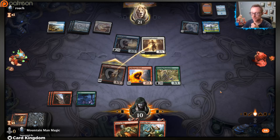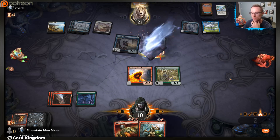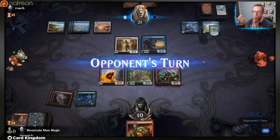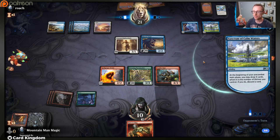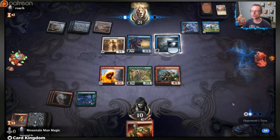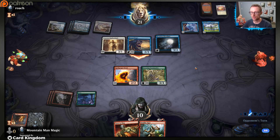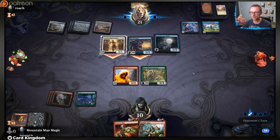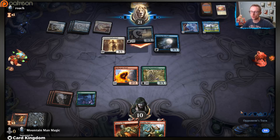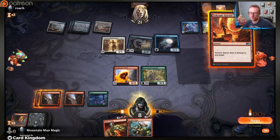We don't really have anything that can deal with this as a blocker. We can straight-up remove it with Turn to Slag, which thankfully we have in our hand - we just need to draw another red. Riddle Form - you know, it happens. My turn - that's not what we want to see. And I would love to be able to just get Spell Gorger Weird big enough to block this thing. Maybe we just get our opponent to keep discarding cards to save their Seasoned Hollow Blade.